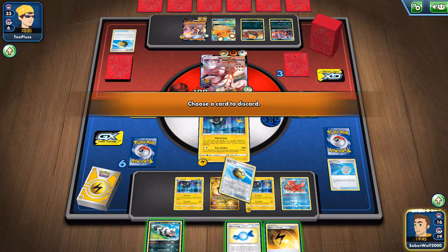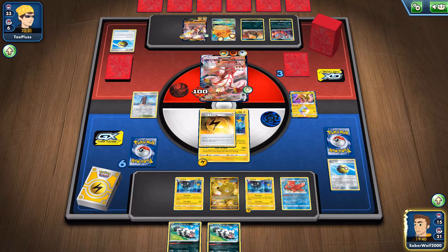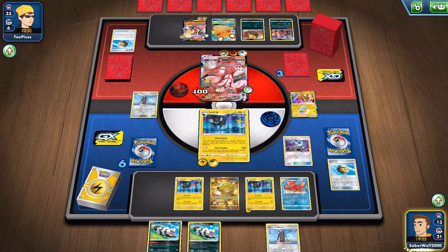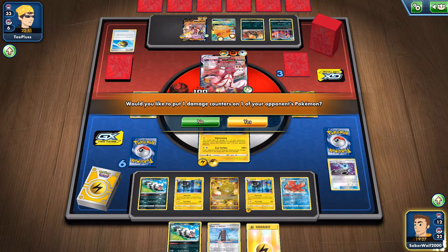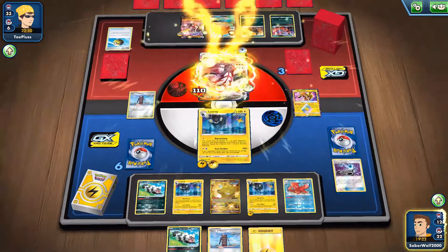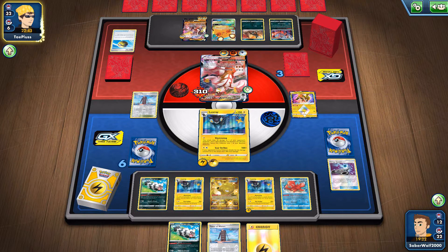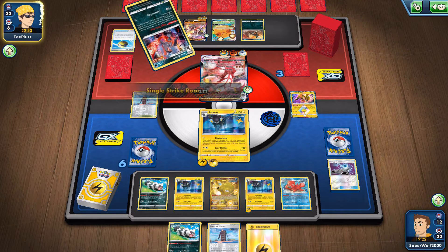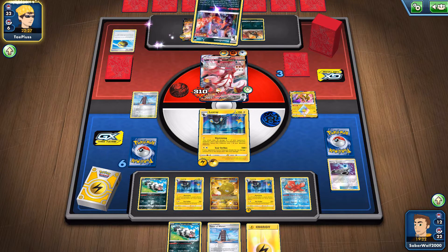We managed to get an energy. I'm discarding the Rare Candy here because we're not going to evolve into any other Pokémon — I'm going to have to get by with these three Luxrays. Got the third one out, and he needs to take three prizes, so I'm going to have to attack three times with these guys, and I'm probably not going to have the energies. So — Scar Strike. 200 damage. Huge chunk, but not enough. Even if I do everything I can, we can get the first KO — kill one of the VMAXs — but I'm not going to be able to get a kill on the second one.